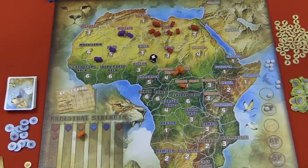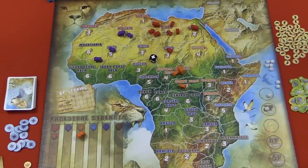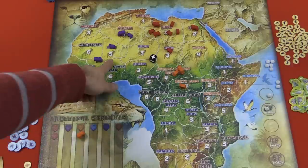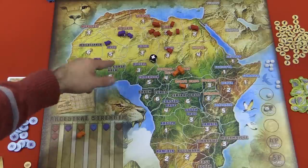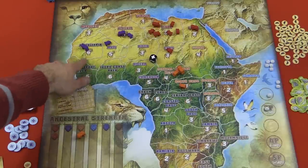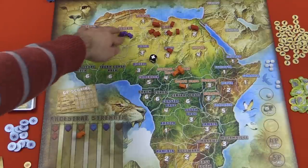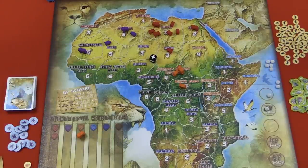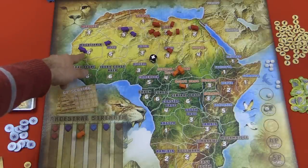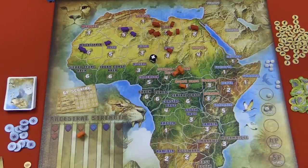The next phase is player actions — each player takes two actions. After that is starvation: you have to look to see if your lions have enough to eat. You calculate the number of food your lions produce based on what areas you control and the number on those areas. For example, this is a five. Females produce food — males don't count for this, so you have to have a female in an area to produce that food. In this case purple, I've got a female here and a female here, so I produce ten food. Male lions eat two, females eat one. I produce ten and I need one through six — I'm able to feed all my purple lions.